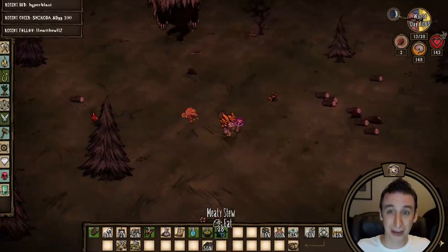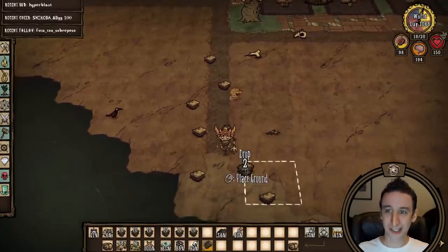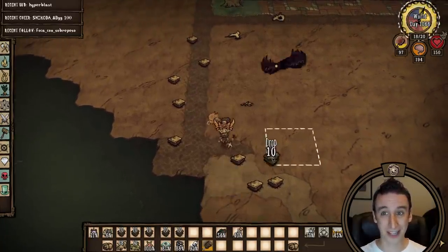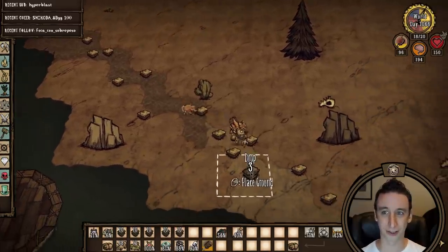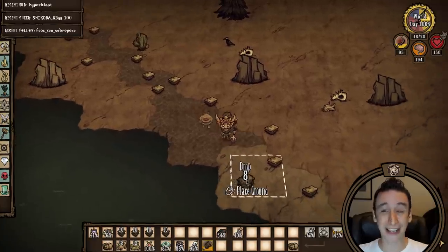Day 1068 I'm finally building a road from my chest zone over to the hound trap. I've been cutting it close recently with hound waves and cobblestone is going to become more important for getting out of my base in time, especially now that my base is getting a lot larger. This also gives me a path to the houndiest that doesn't take me right past the pig farm.